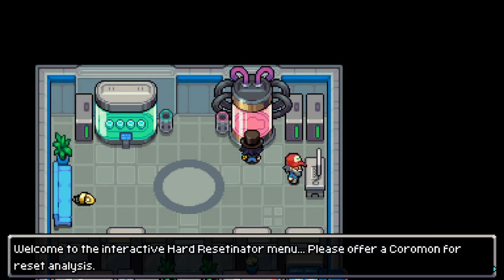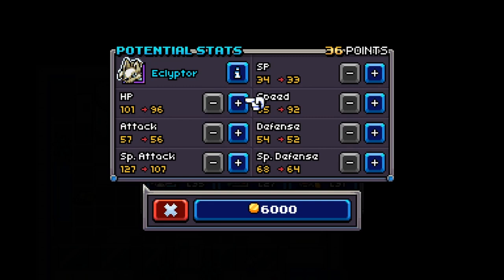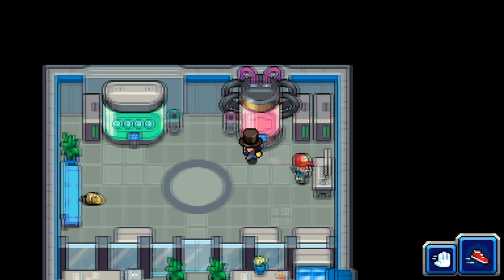On the right you have the hard reboot, which will fully reset all the potential points the Koromon would have had from its birth, before even being caught in the wild. This will fully allow you to customize its stats as if you obtained it at level one.